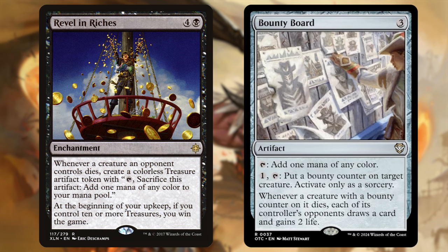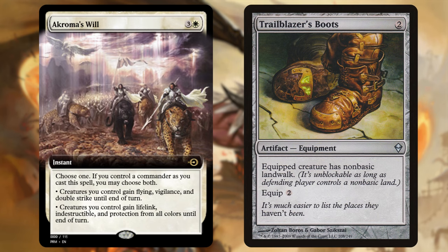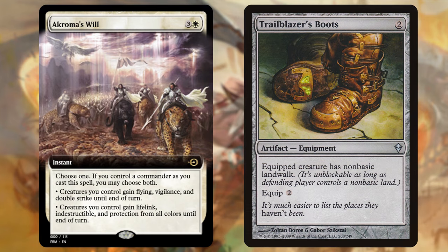Next, Akroma's Will for 4: if you control your commander, you can choose both modes. Creatures you control gain flying, vigilance, and double strike; or they gain lifelink, indestructible, and protection from all colors. You can use it as protection from a board wipe or as a finisher. We're taking out Trailblazer's Boots, which costs 2 to cast and 2 to equip — the same 4 total — giving equip creature non-basic landwalk. While boots are very on-theme for this set of cowboys and outlaws, Akroma's Will is a much better option.